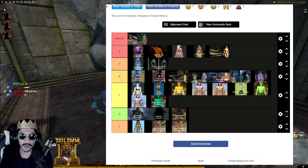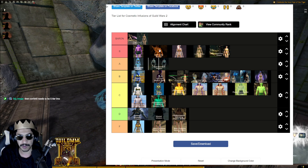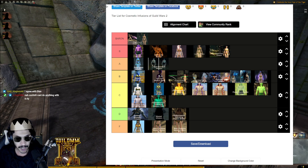Heart of the Khan-Ur is S tier because on its own there's a lot of creativity possible — you just have to figure out how to make it work. It doesn't mesh well with too many other infusions, but because of its prestige and the creative potential alone, it lands in S tier. Crystal should probably be ahead of it though, since there are far more options with Crystal.